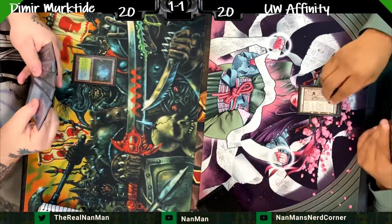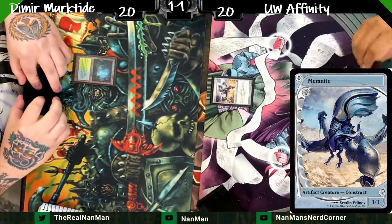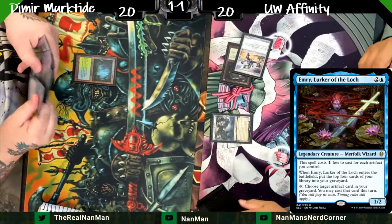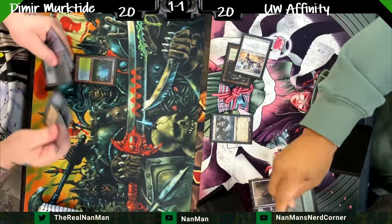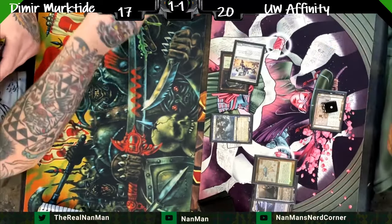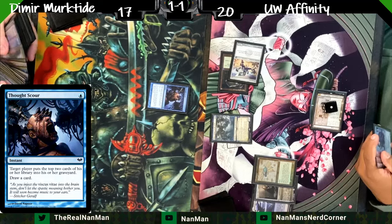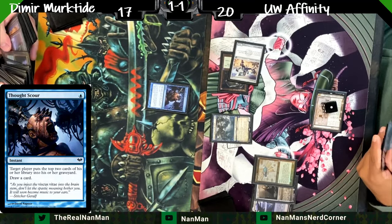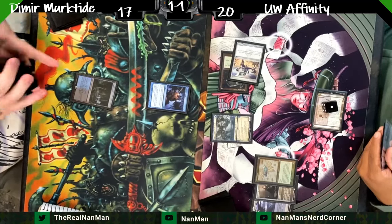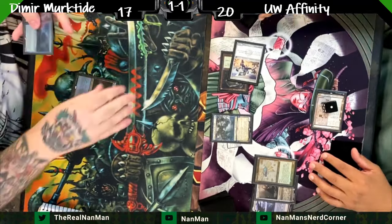What do we have? Toxic Deluge, Thought Scour, Murktide, and an Urza's Saga to start with is really nice. Do we have a Memnite to start? Yes, like every game we've had a Memnite and a Drum. Do we have an Emery to follow it up? Yes — similar play to game one. Portable Hole is nice, and we've got our Ornithopter too. Using Thought Scour here for more versatility — taking the shock to get access to Unearth, Orcish Bowmaster, and Psychic Frog with that black mana.